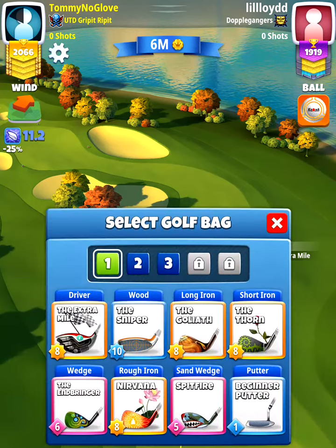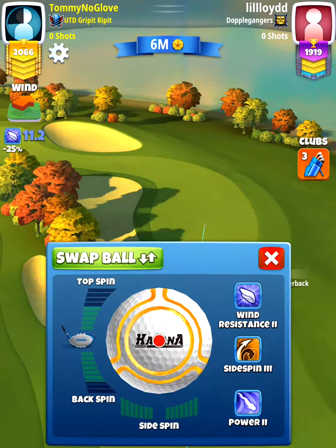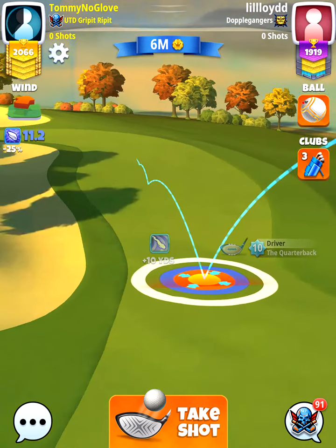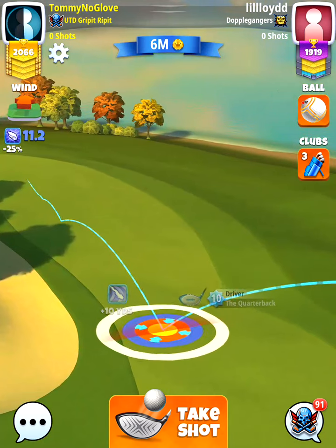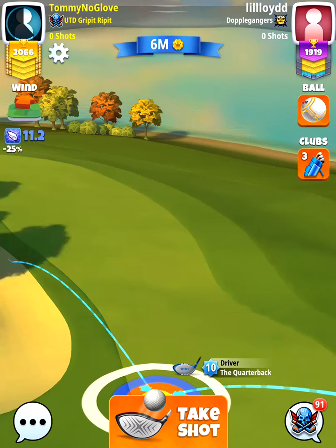I'm actually going to change here. I'm going to play with my quarterback and I'm going to stick with my power 2 ball. The reason I changed to the quarterback as my third bag is because I do not need any distance necessarily, especially not with tailwind and on this very short par 4.